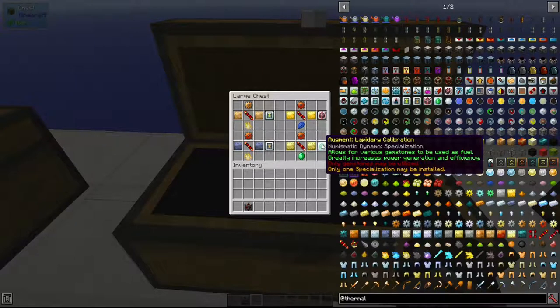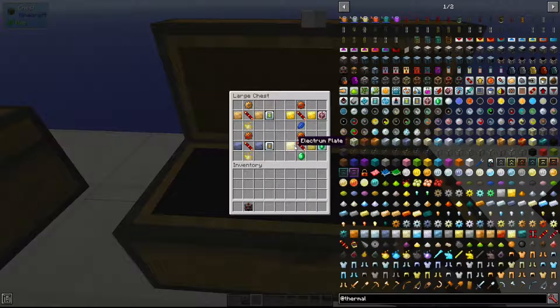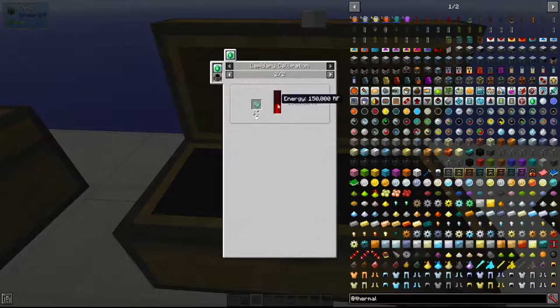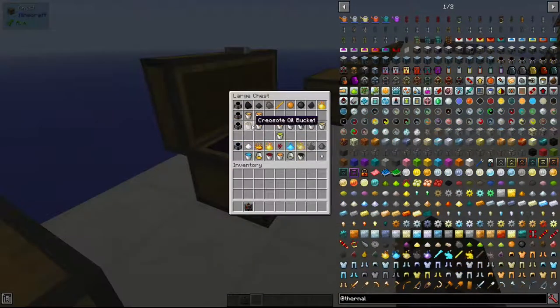The final augment is Lapidary Calibration for the Nusomatic Dynamo. This allows various gemstones to be used as fuel, and only gemstones can be used instead of coins. Crafted with two electrum plates, a redstone conductance coil, a signalum gear, and an emerald. Quartz, emeralds, diamonds, lapis, and prismarine can all be used to generate power.